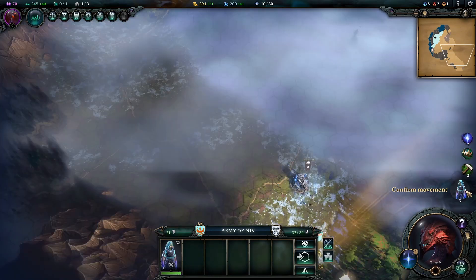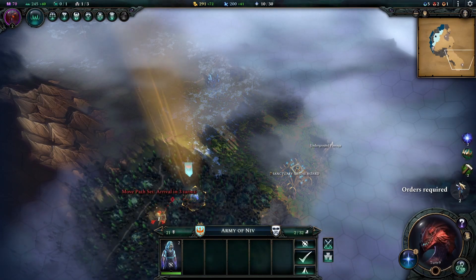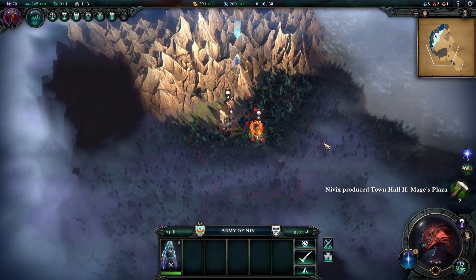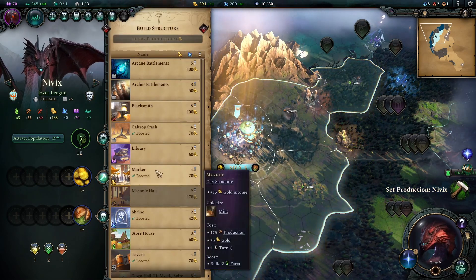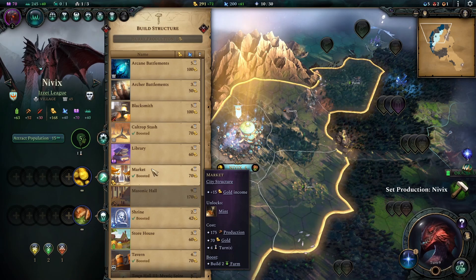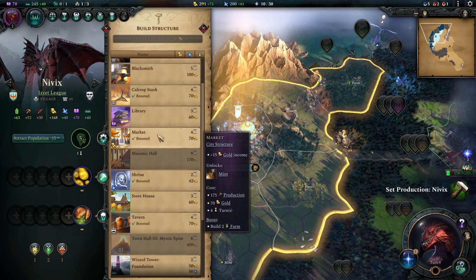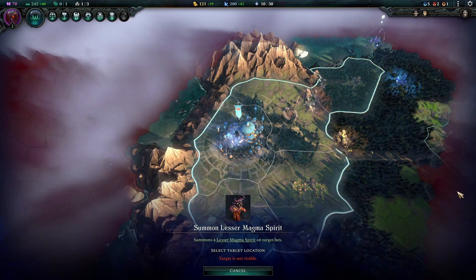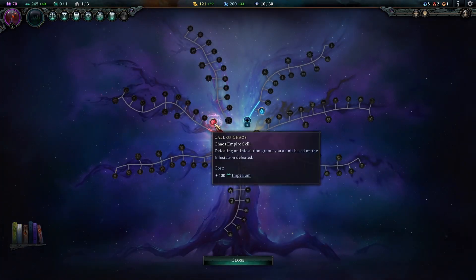Turn nine is pretty uneventful. We expand our armies to see what we can find, our scout picks up a piece of leather armor and finds some food to grab next turn. Arcanist is still standing by, and our last scout crosses the mountain finding a couple of rogue armies. At our capital Nivix, we have options for a market, shrine, or tavern — all boosted — plus a wizard tower for more Imperium. We opt for the market to get more funds since we're about to purchase another hero.